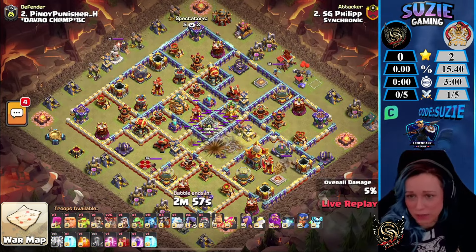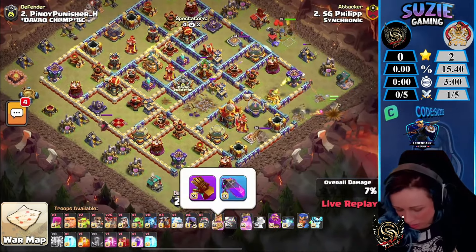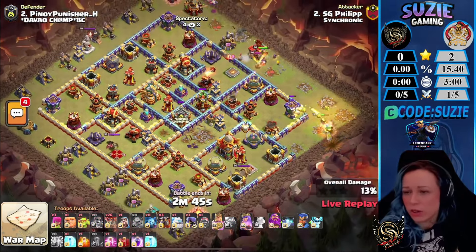Philip coming in here with the Zap-LaLo, zapping the Monolith. We have Healer puppet on the Queen, and the Haste and Hogs on the Royal Champion.